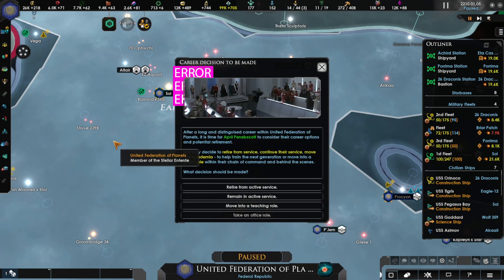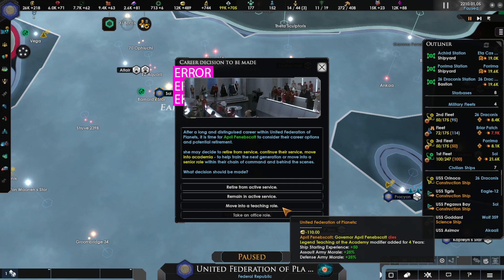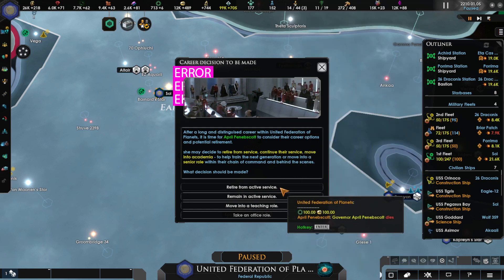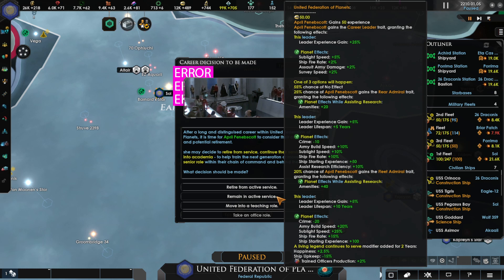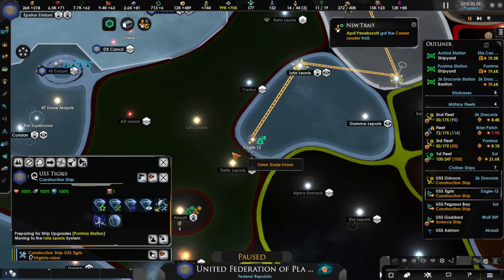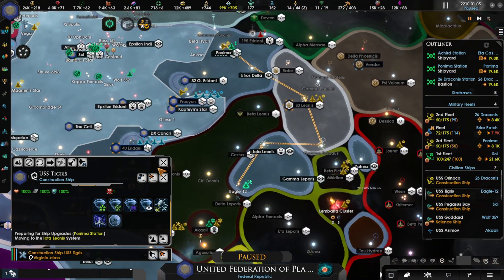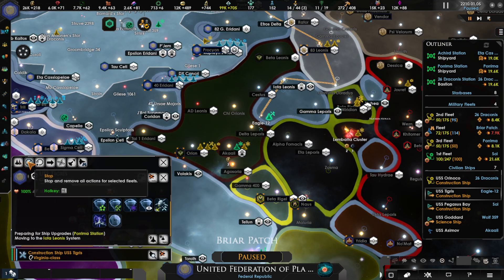After a long and distinguished career with the United Federation of Planets, it is time for April Penda Scott to consider retirement. They can retire from active service, remain in active service, or move to a teaching role. Let's let them remain in active service — they'll probably pass away eventually anyway, so what's it going to hurt? The Bolians are now allowing me to pass through their system.